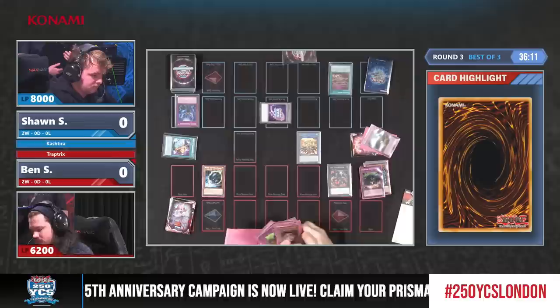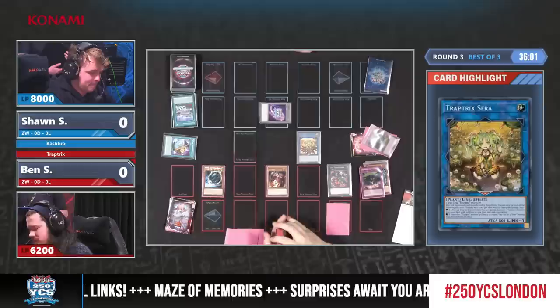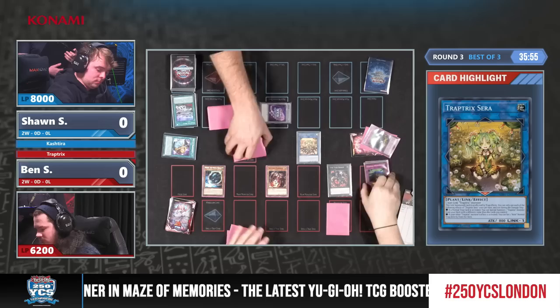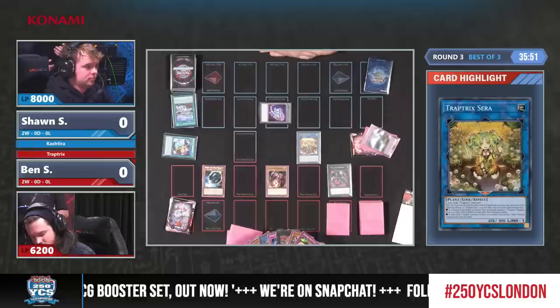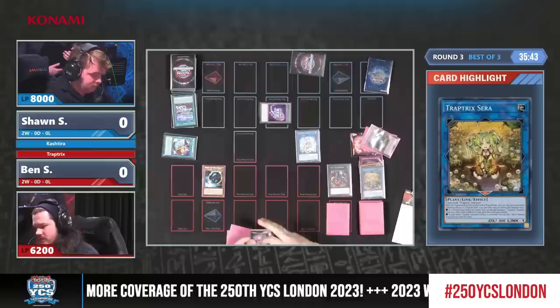This is Serra — despite everything, Serra still will activate. And Mermelio activating its mandatory effect to destroy a Spell or Trap on the field. Removing that Birth is extremely, extremely critical to stop Sean from coming back with any sort of play on the following turn. Mermelio in action — mentioned in 2014 — and now back almost after ten years, still at the top tables.